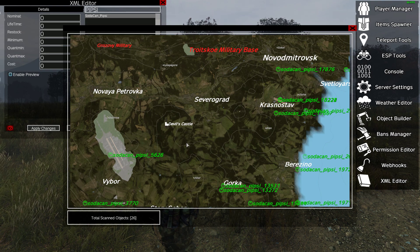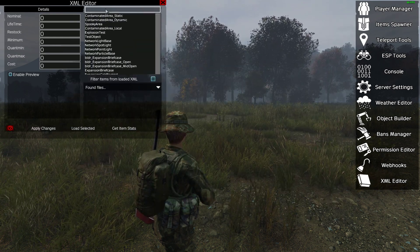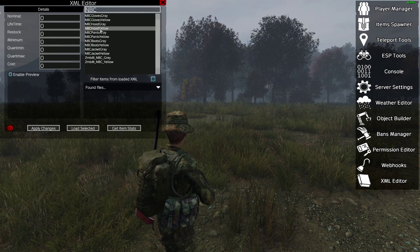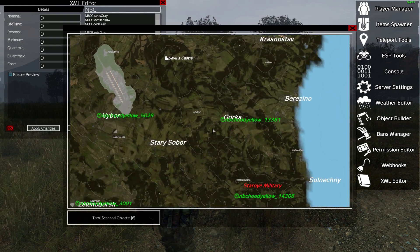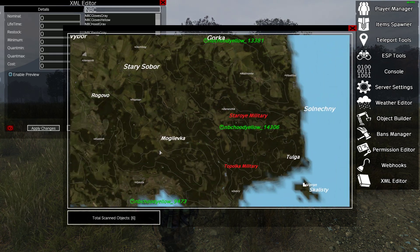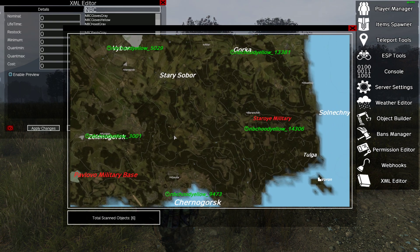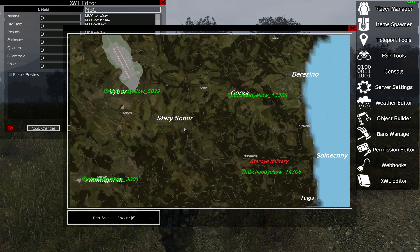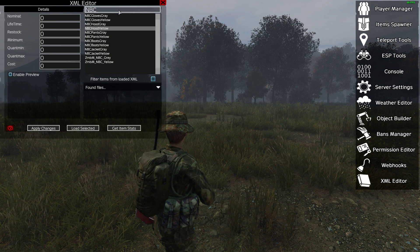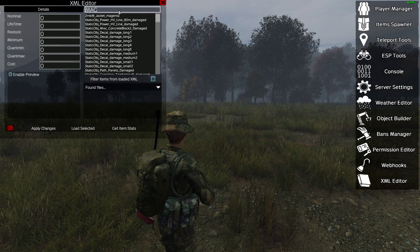This is an incredibly useful tool. If you're new to DayZ, it's really good — it gives you an idea of where stuff should be. Say you're looking for NBC gear: you can see that NBC hoods are basically in fire stations or medical places. It's great for getting familiar with looting locations. But really, the big power for me is if you run modified XMLs and you're increasing or decreasing loot — this gives you a fantastic way of seeing where stuff is on a server without having to actually spawn in.